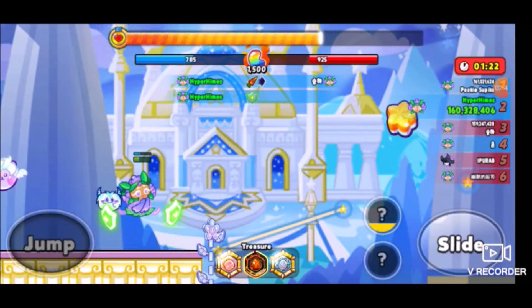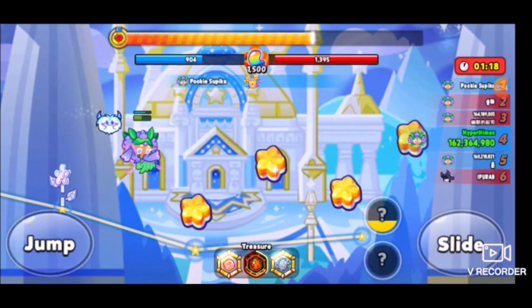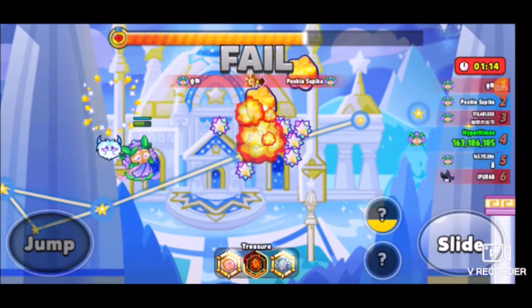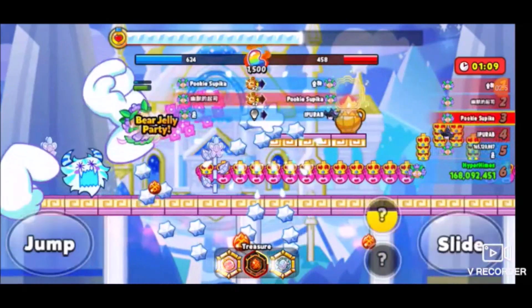A big thing you need to know: spam your power-ups. The debuffs — whenever it comes to playing against them — just make sure that you spam as many of them as you can. Do your best and just get a lot of jellies.